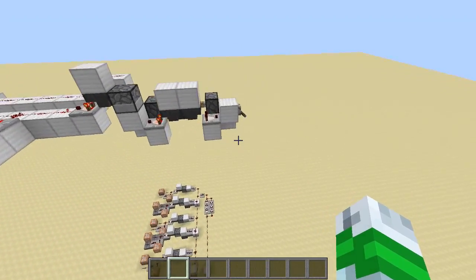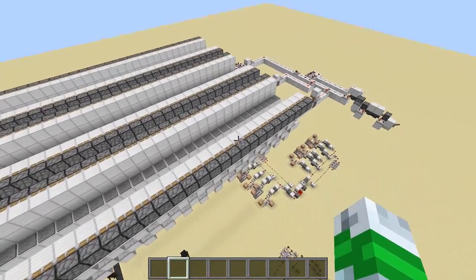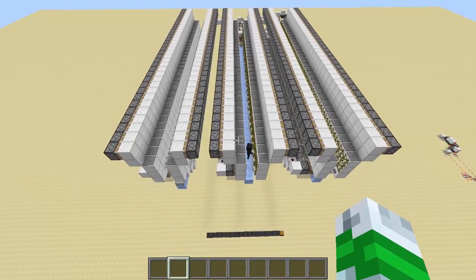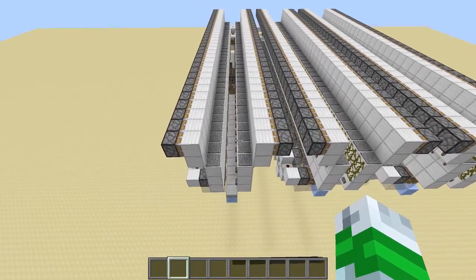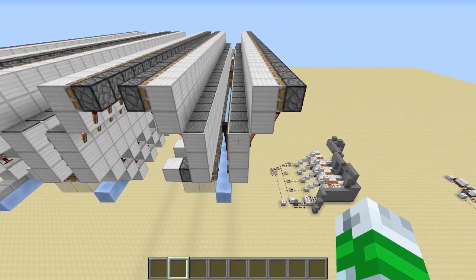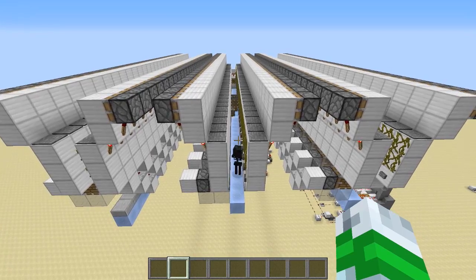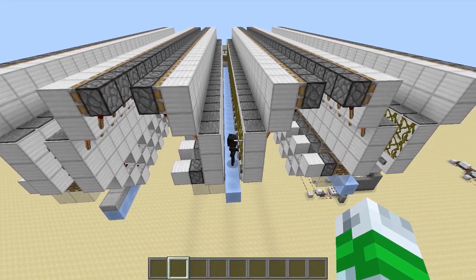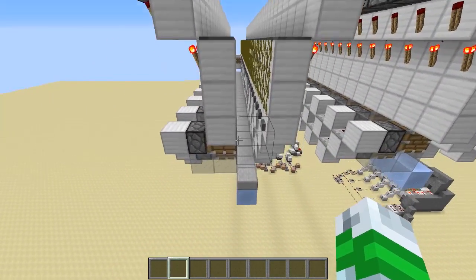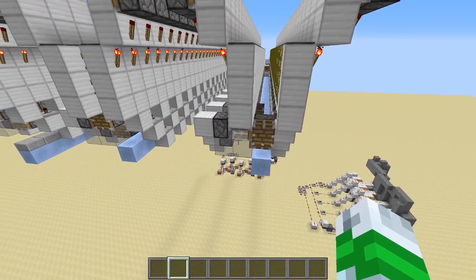If we come over here we can turn this on and get a view of that in action. As you can see, if I had all of these pistons firing all at the same time, it would probably cause problems — that guy's probably glitched into a block. Looks like I got the spawning wrong. All of these pistons firing all at the same time would probably cause a little bit of lag on the server.